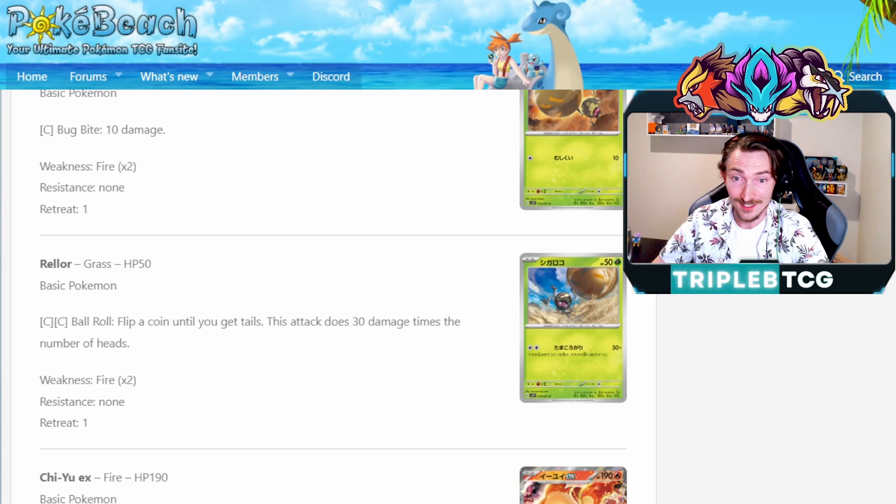There is another one with 50 HP that for double colorless, you flip coins until you get tails and it does 30 damage for each heads that you get. That's kind of fun — I could see it being a bit of a shenanigans rogue deck, or just a fun bit of budget to have with your friends.